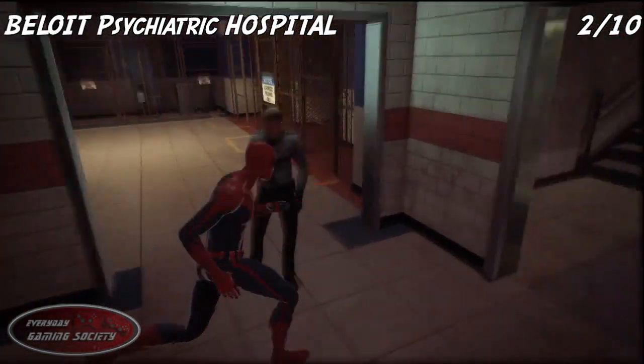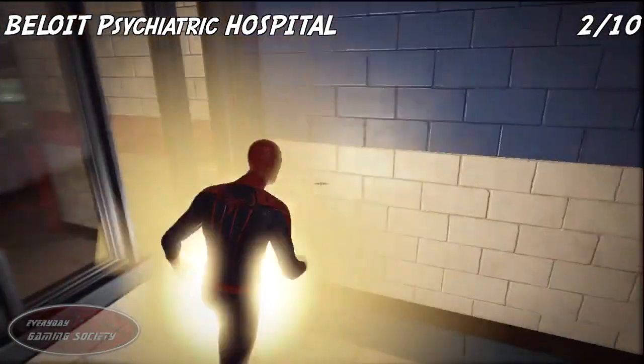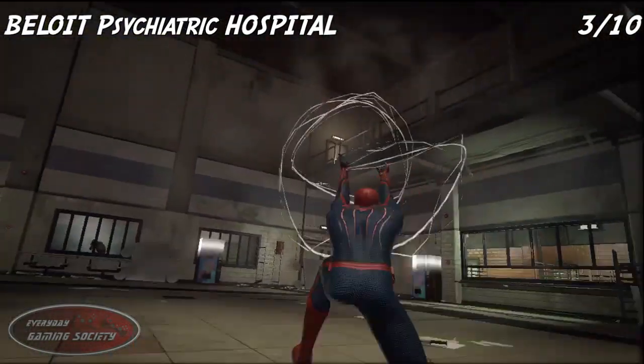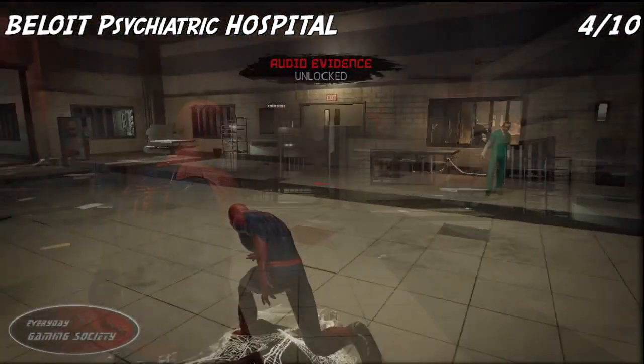After defeating a bunch of prisoners in this room, you can find the next one over to your right in some cages. Look over to your left and you'll find the next collectible right there on the ground. Then, before you enter the cafeteria walkway, head on over and shoot across on top of the balcony — you'll find another one up there.